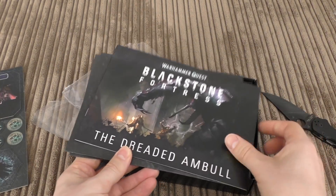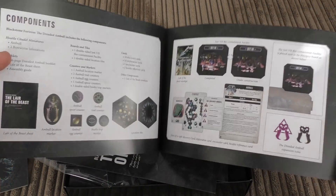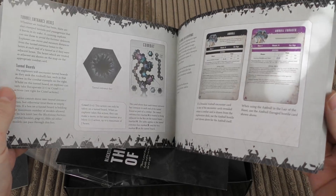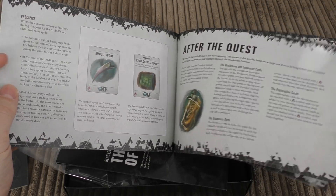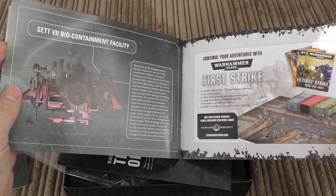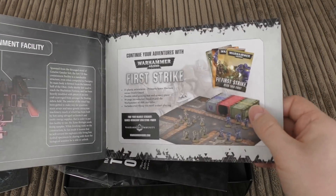Then you've got the Dreaded Amble Warhammer Quest booklet. The chapters include: Introduction, The Components, Offspring, Ambles, The Quest, Tunnel Entrances, After the Quest, The Beast Within, and the Biocontainment Facility. And then there's an advert for First Strike — a really good set, about £20–£25, where you get six Primaris, three Death Guard, six Poxwalkers, a double-sided gaming map, and some scenery.